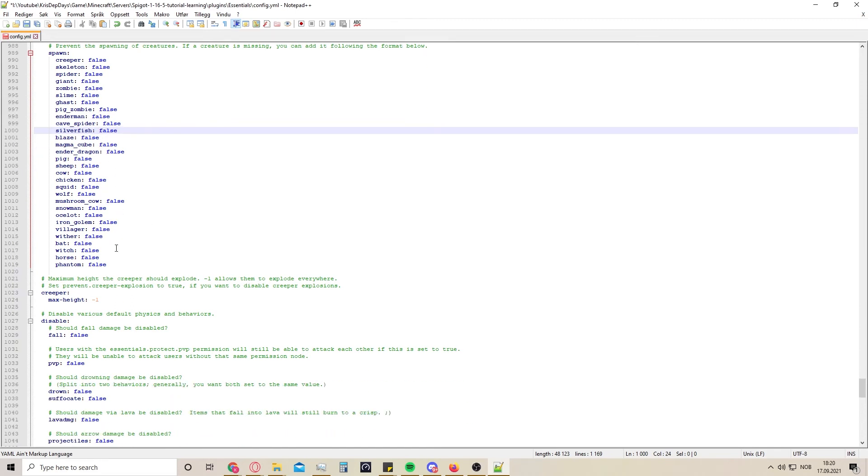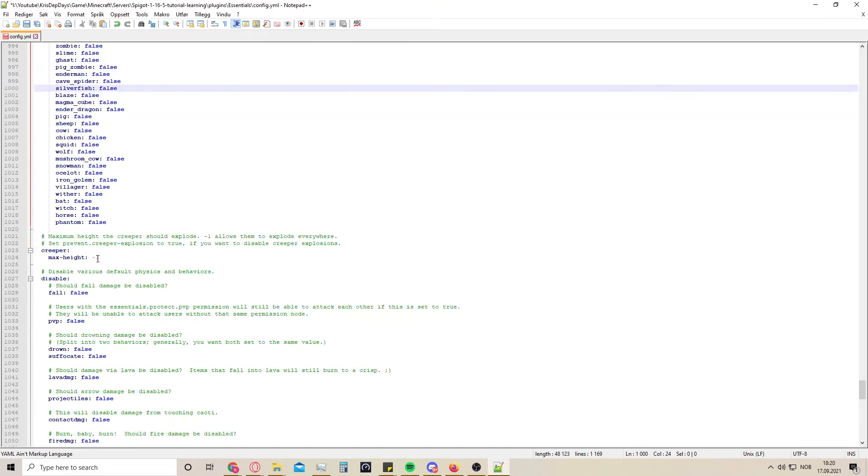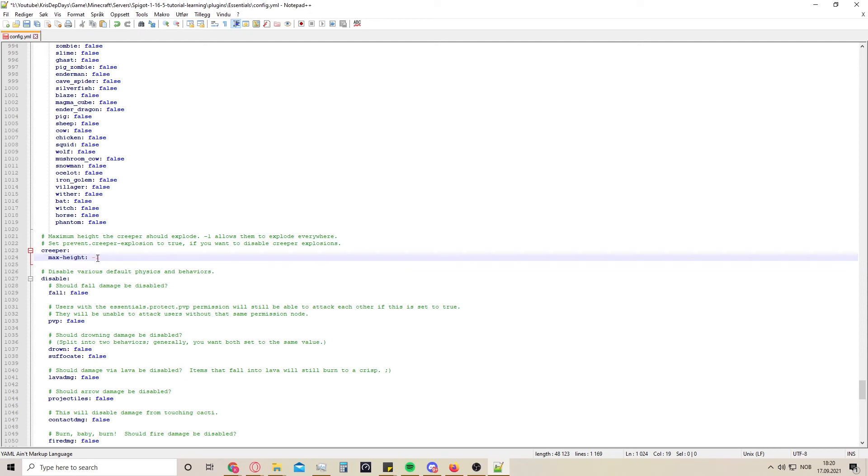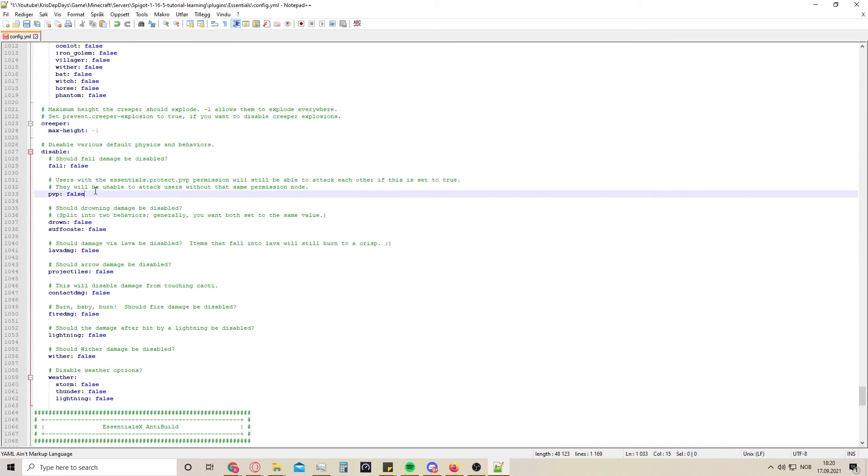I like to have everything at default at the beginning and then see how the server develops. This is the maximum height a creeper should be allowed to explode - right now they can explode everywhere, but if you set this to 64, which is roughly the water level, they would explode underground in caves and mines but not above ground where you build your house. Here is if you would like PvP or not.